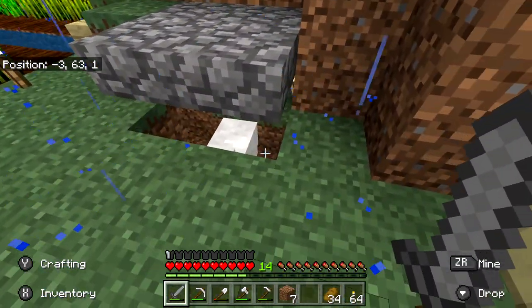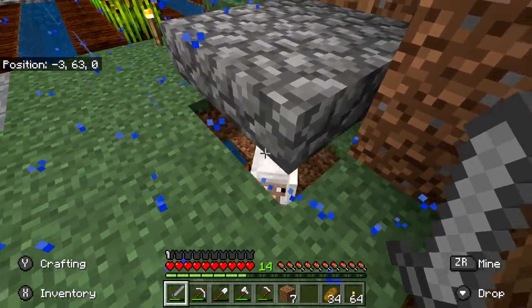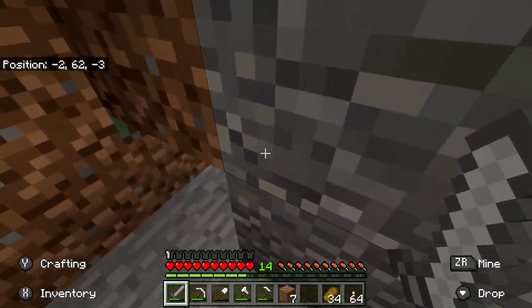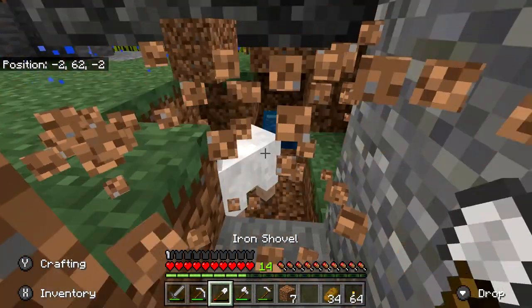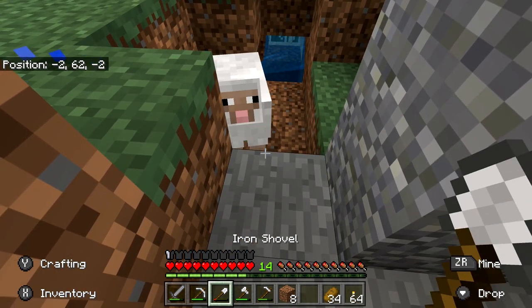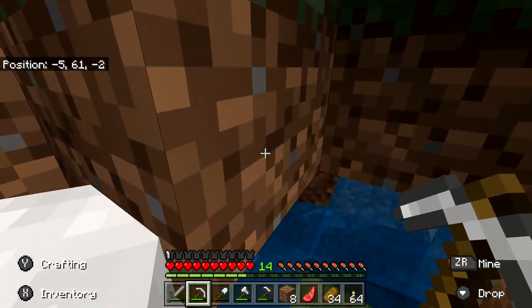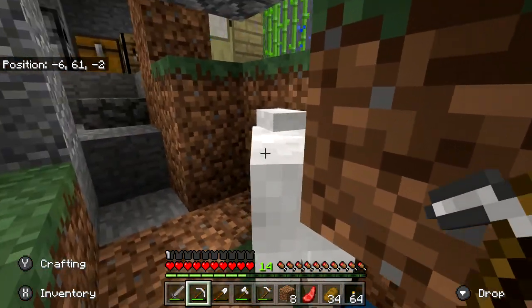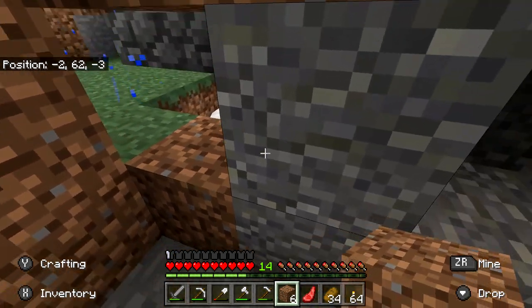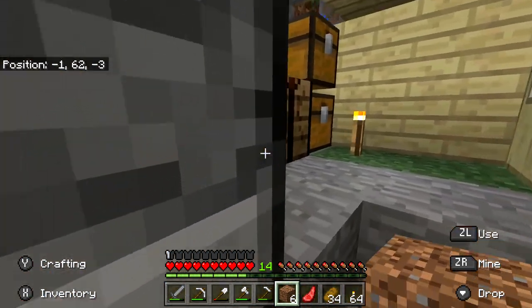I caught a sheep — actually I caught two. I see some wool and meat down here and one sheep. Fortunately, there is another one. How am I going to keep this guy from escaping? I guess the worst he could do is go inside. Did I pick up the meat and the wool? I think I did. You stay in there, please. Okay, I caught two sheep — now it's just one.